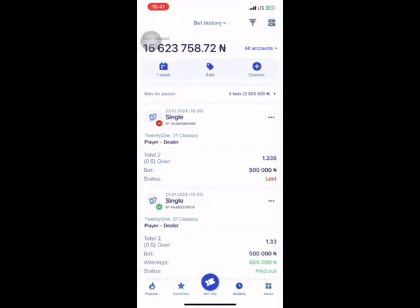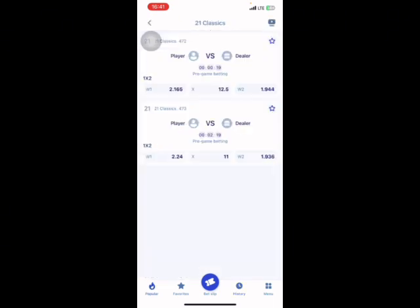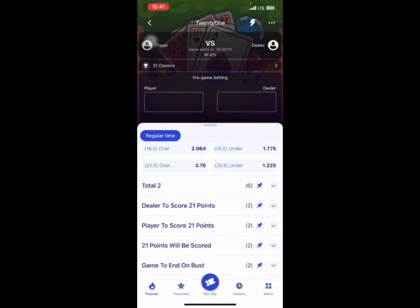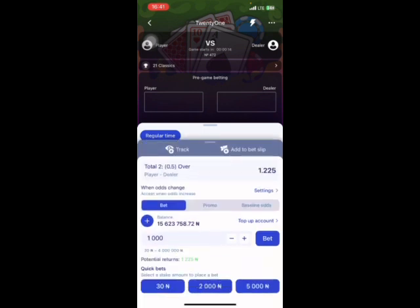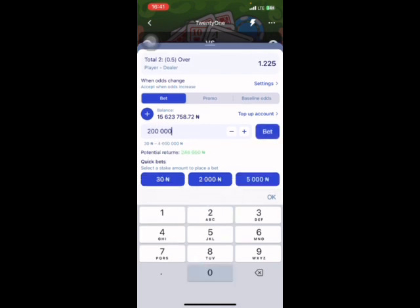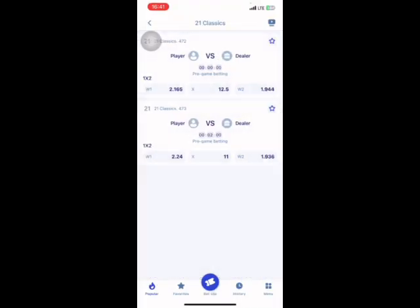Looking at our history, we lost this particular one. Let's check why — since we lost that game, I'm going to demonstrate now. This is how it works: you go to over 0.5. I'm going to put 2 million here, so I'll be having a potential return of 2.450 million — which is not bad.